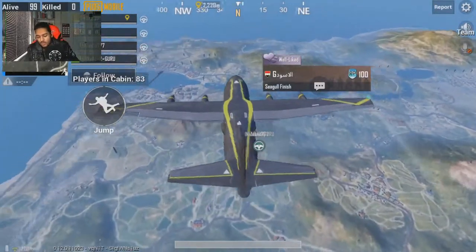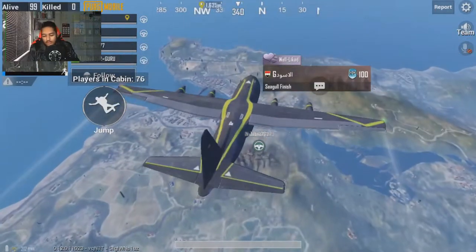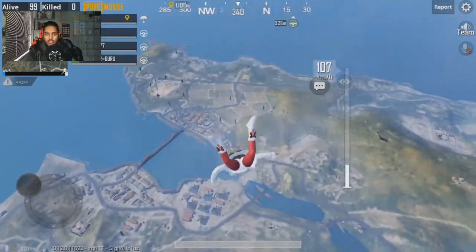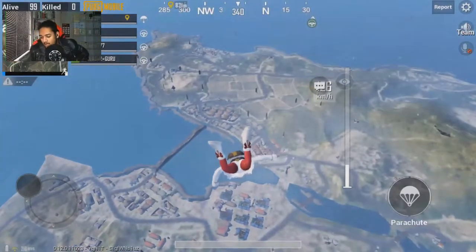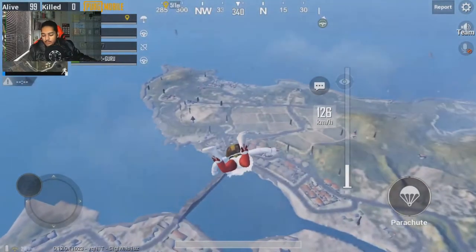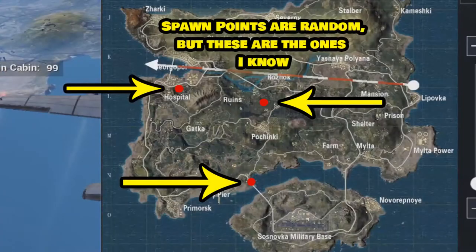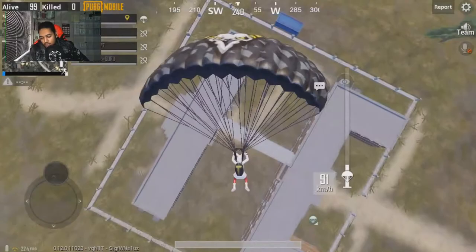As you can see we're in a squads match over here on Erangel. Team chat's on so I'll try to lower that in post, but basically what I found was a secret in PUBG that I'm pretty sure not a lot of people know. So we're gonna jump over to hospital, because in the recent 0.12 update there's been something added that not a lot of people actually know of. You could use this to your advantage, and it's actually in hospital — there are a few other locations, I'll put them on screen right now.